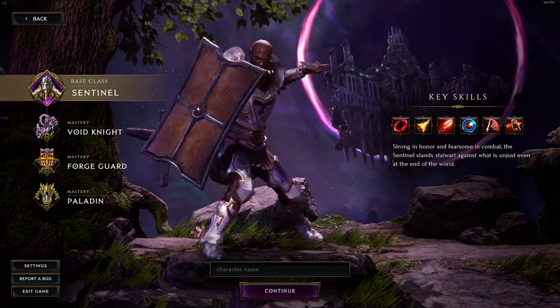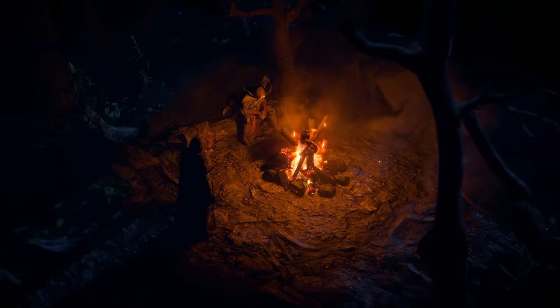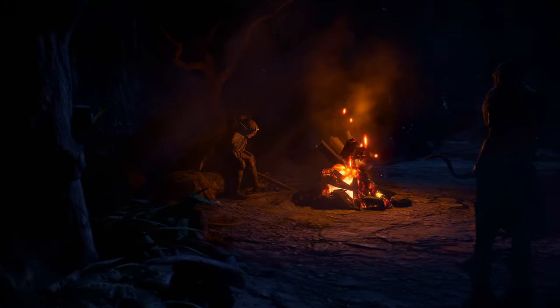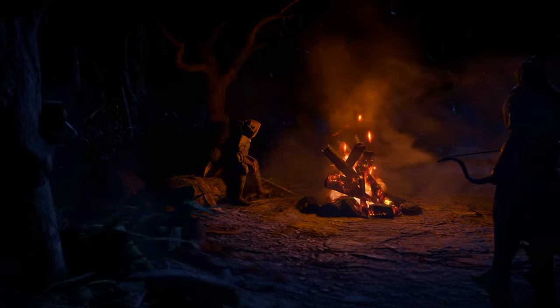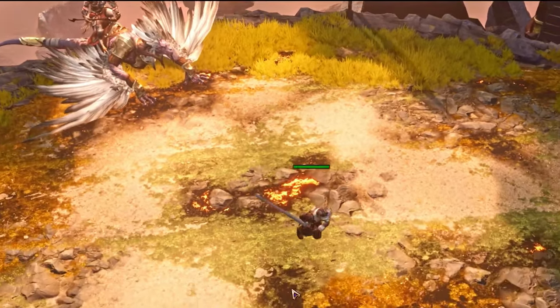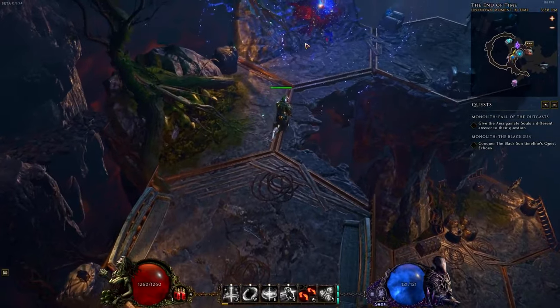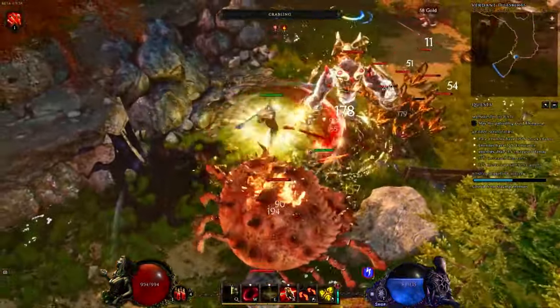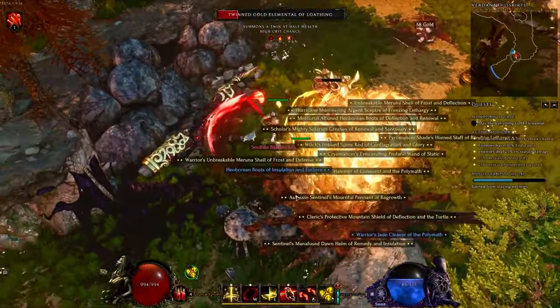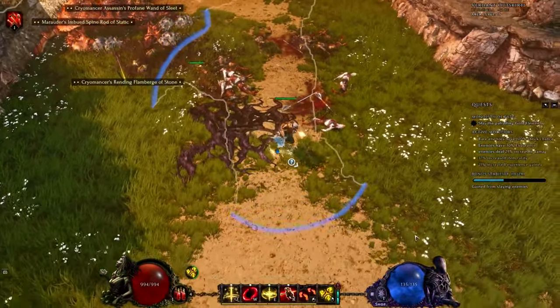The third class that allows a minion playstyle in Last Epoch is Forge Guard. Forge Guard is on the one-minion-army side of things, as it only has one summon skill: Manifest Armor. For Path of Exile players, it's something like Animate Guardian, but without the need to sacrifice armor pieces — instead, Manifest Armor inherits the stats of the armor pieces you wear. Since this is not primarily a summoner class, you need some levels to unlock Manifest Armor, around level 30-ish, after you ascend to Forge Guard and invest passive points. Forge Guard also has a chance to summon a temporary minion called Forged Weapon, which lasts 20 seconds with a maximum cap of 6. You can increase the duration and cap via skill tree nodes, or reduce them to make the weapons stronger.